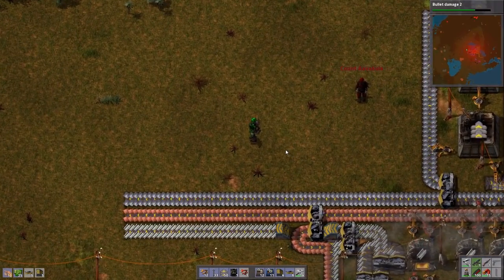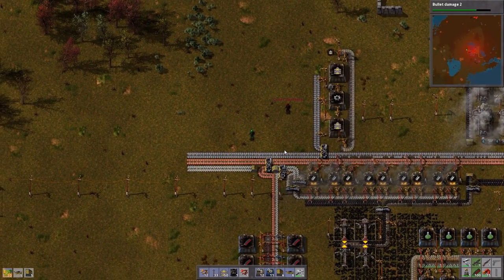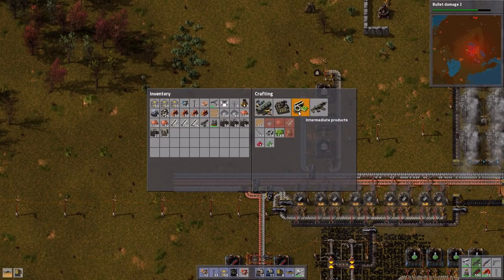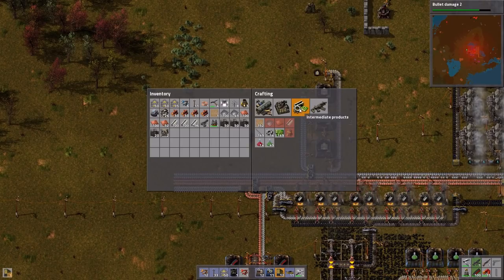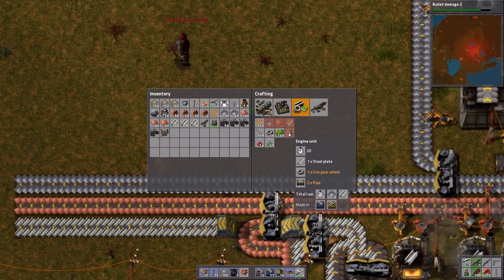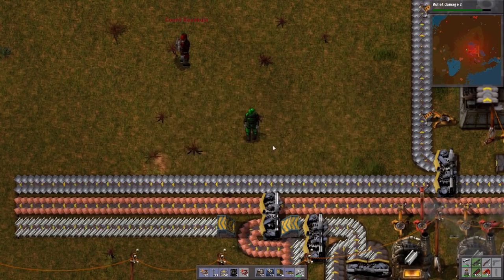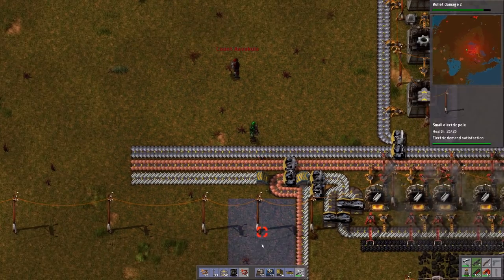You will use engines quite a lot — they're a component for later things as well, especially once you get into robotics. We'll also build a lot of tracks. Starting with engines: in the crafting menu under intermediate products, engines require steel plate, gears, and pipes. We've done gears before — iron plates into gears. Pipes are the exact same process: iron plates into pipes. All we need off our main bus is to siphon off some steel and bring up some iron.